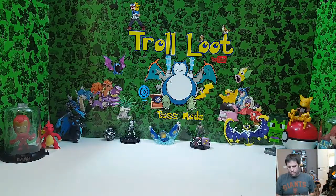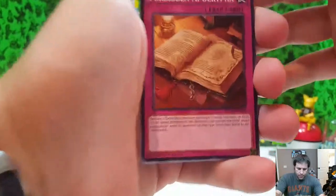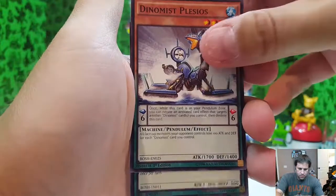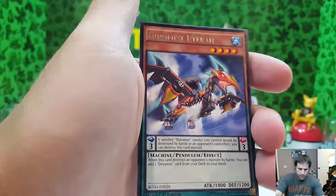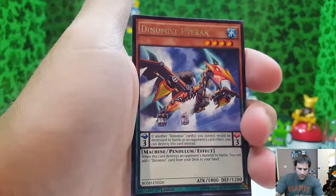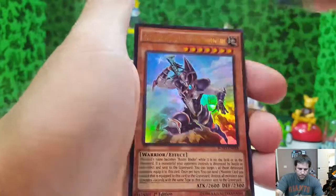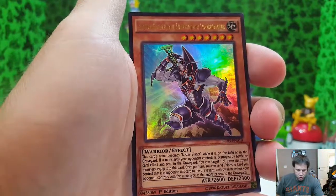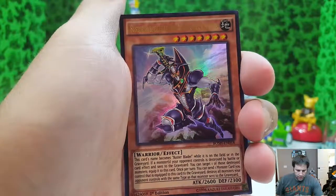All right, one deck left — Breakers of Shadow. Dino Miss Plisio, Super Heavy Samurai General Coral, Dino Miss Tyranno — pretty cool. Wow, that is awesome — Buster Blader the Destruction Sword Master, that is a pretty sweet card, light just bounces right off of that.